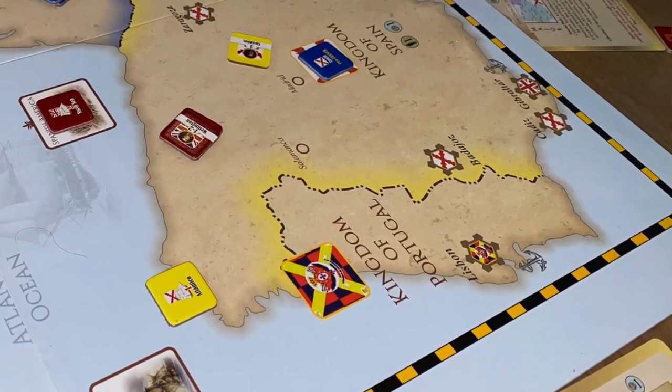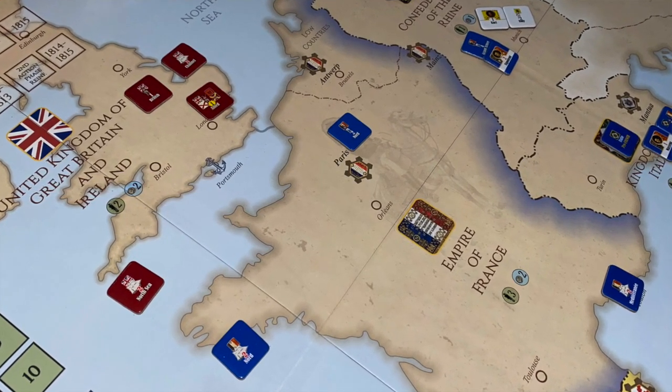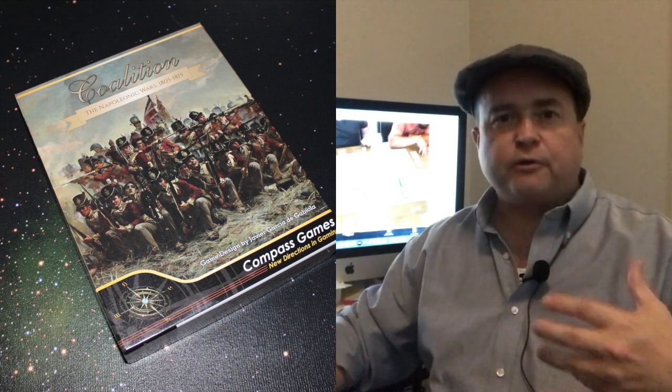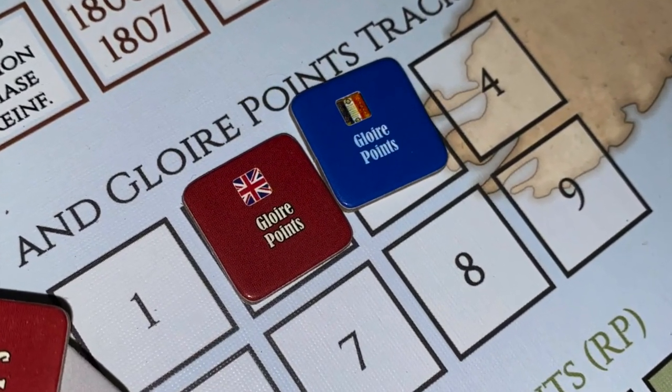There are also fortresses on the board — I think three fortresses in France. The British player and their allies are trying to knock France out of the war; they have to take all three of those forts and defeat the field armies there. The Napoleonic player is trying to inflict damaging blows on the coalitions and its allies. Critically, whenever Napoleon inflicts a major defeat on a player, he gains a glory point. Anybody who wins a major battle gains a glory point, and I think ten glory points equals one victory point, so that moves you up on the victory track.